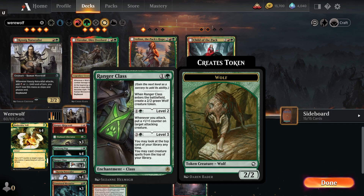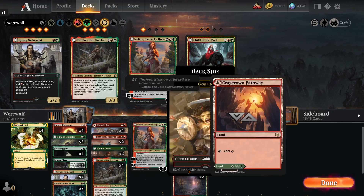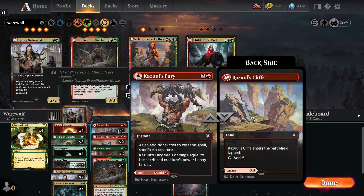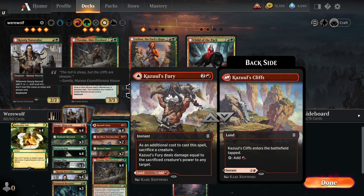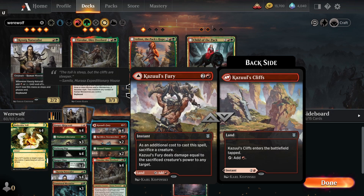To finish off the deck, we're running copies of Ranger Class, giving us 2/2 tokens. At level two, whenever we attack a creature gets a +1/+1 counter, and at level four we can start playing creatures off the top of our deck. To protect our creatures we have a couple copies of Snakeskin Veil, and to cheat on some lands we're running Kazuul's Fury: it can be played as a land, or as a spell where we sacrifice a creature to deal damage equal to that creature's power to any target, giving us extra reach to close out games.